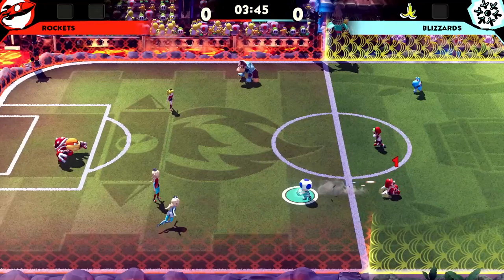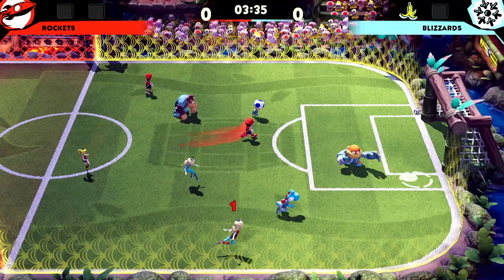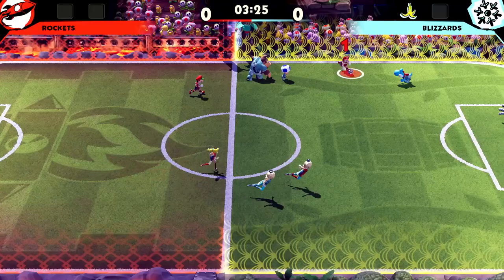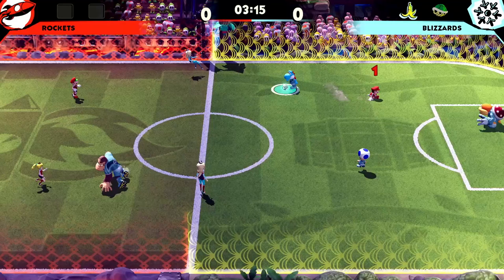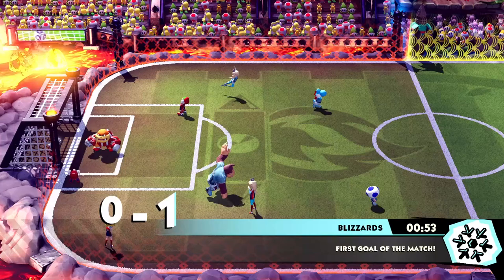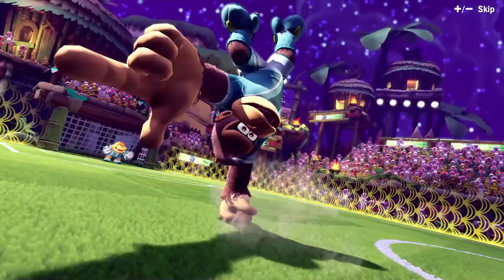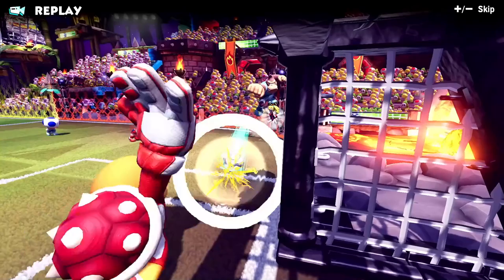We need to spread our team out. Boom Boom is a good goalie so far. There are also items you can grab — sort of like Mario Kart — and they really mix up the gameplay. One thing I've been struggling with is figuring out which character I'm controlling. I know there's a little indicator above their heads, but it's hard to track because there are so many details on screen. What we can do with items is throw them out and make somebody trip.